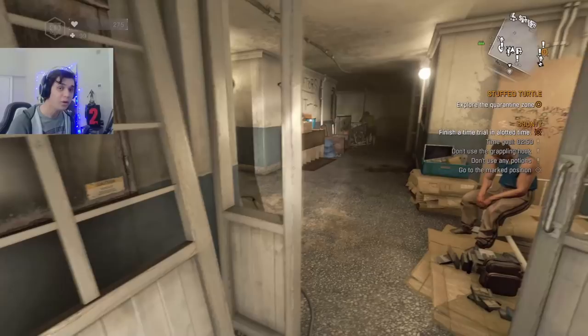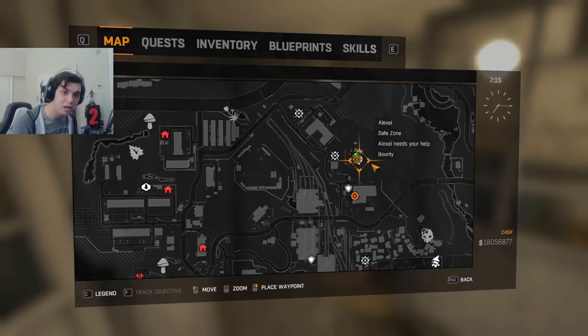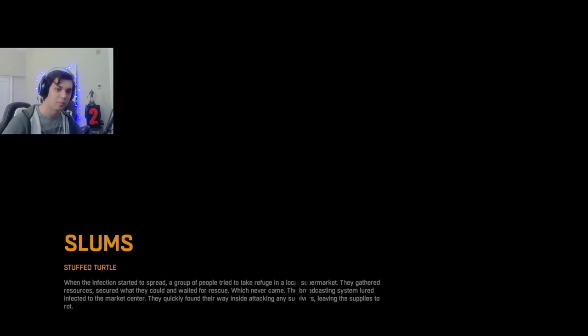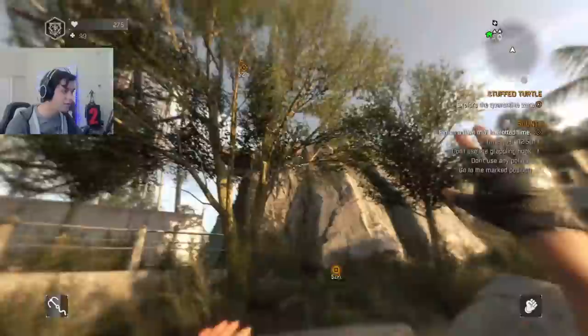On our tracked quest, you can see it across the screen. A good way to get back to where we start is to use the Stuffed Turtle quest nearby. If we select Stuffed Turtle as our tracked quest and quit to the main menu, then continue back into the game, we'll respawn right outside Stuffed Turtle — which is very close to where we need to start the bounty. So every time you fail, just track Stuffed Turtle and you'll teleport right back.